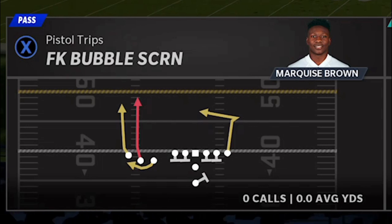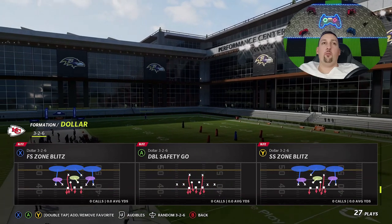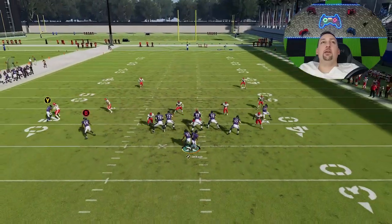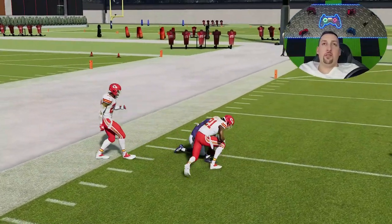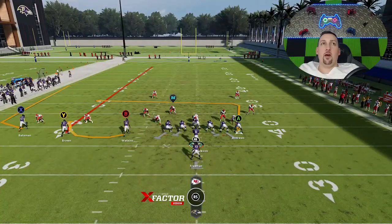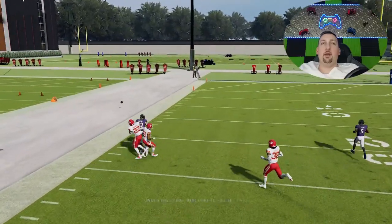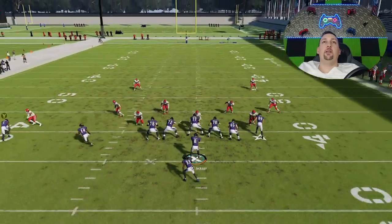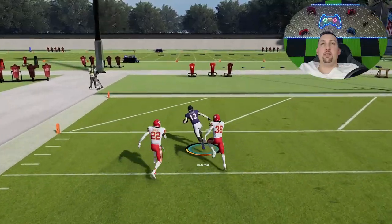The fake bubble screen is an unbelievable cover 2 man beater. This play is specific to cover 2s in general. The X route is really where it's at — Bateman is probably the worst receiver on the field right now compared to Watkins and Hollywood Brown, but you can see he just goes right around that cornerback. Basically bullet-pass and lead up the field. You can have an easy one-play touchdown against cover 2 man or pretty much any man coverage.